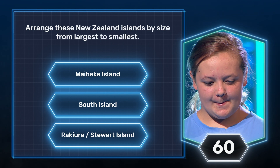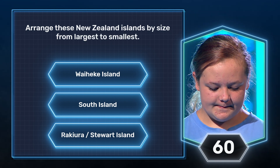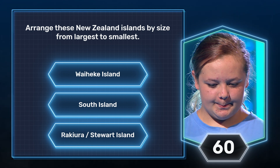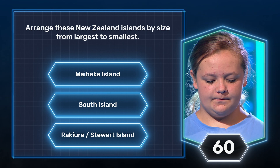And finally: Waiheke Island, South Island, Rakiura-Stewart Island. Arrange these New Zealand islands by size from largest to smallest.